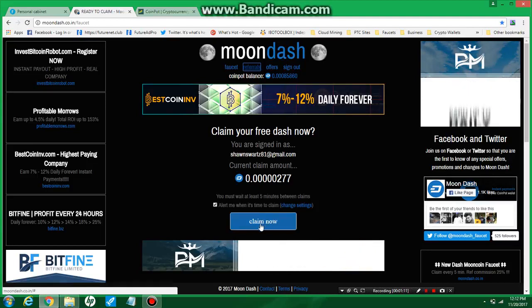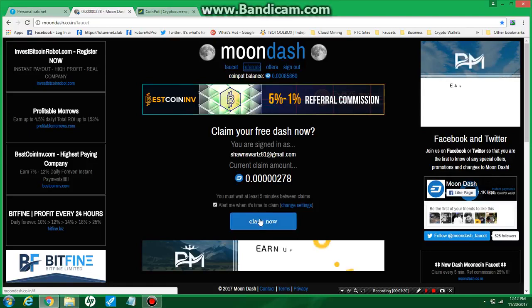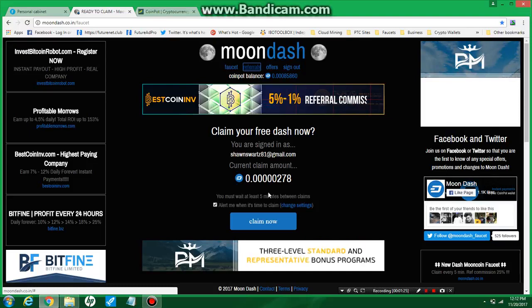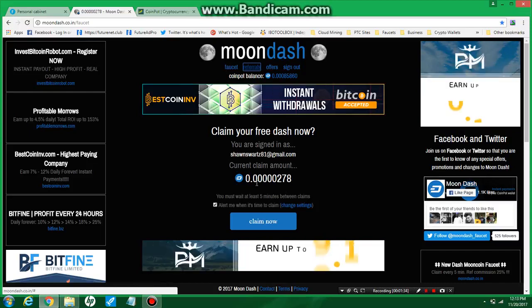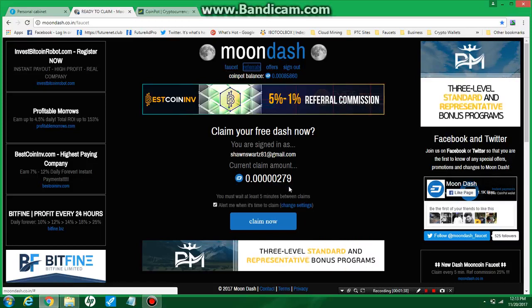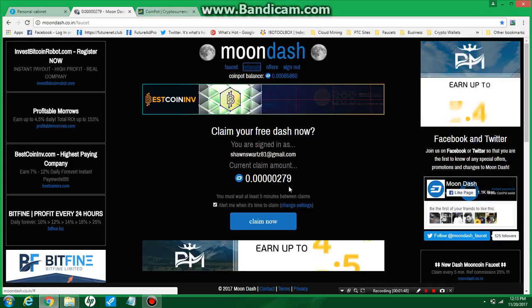Anyway, let's get into Moon Dash. All you're going to do is come in with your email address that you have through CoinPot, like the rest of the faucets, and claim every five minutes — or at least wait five minutes. I would let it build longer than five minutes, because the longer you let it build, the more Dash coin you'll have to claim. It builds quickly at first then starts slowing down, so don't wait too long. A couple hours is fine.